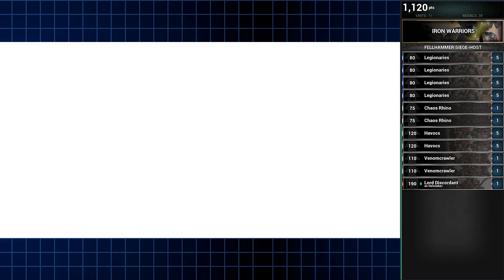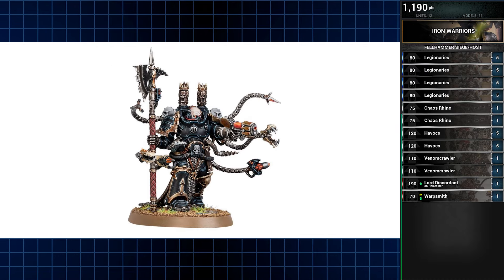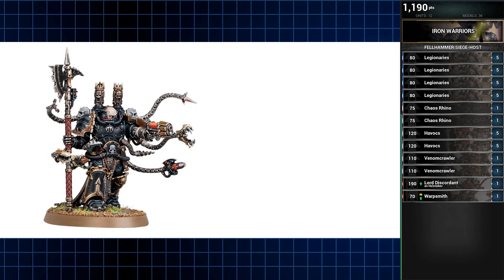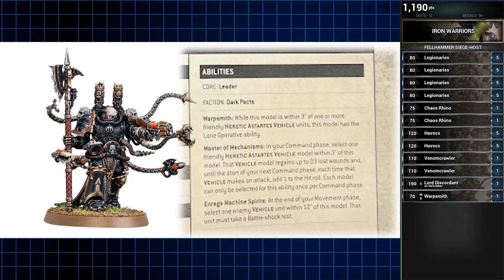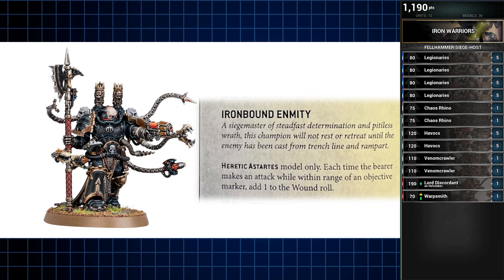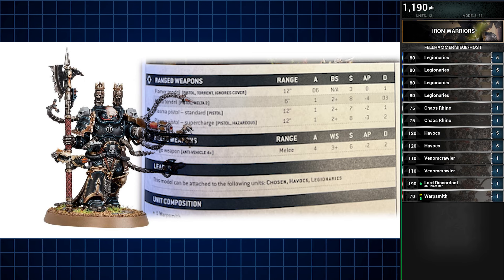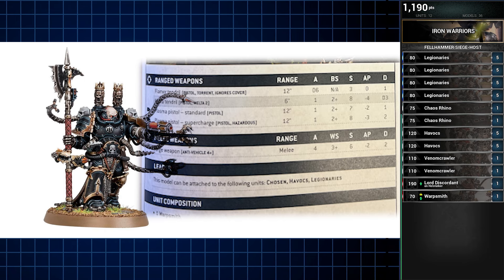Next we have the Warlord of this list, a Warpsmith, aiming to serve as our Warsmith — what a sentence. You can consider a head swap for a Mark III Iron Armor helmet for a more classic aesthetic. The Warpsmith has the usual ability common to many engineer-type characters: a Command Phase D3 wound recovery for nearby vehicles, which also gives that model a plus 1 to hit. He's been given the Enhancement Iron Bound Emnity, which gives all his attacks plus 1 to wound while on an objective. His 3 ranged weapons and forge weapon will be happy to make use of that perk. You could attach him to one of the Legionary squads, as they too want to be fighting on objectives, or keep him near what's to follow.